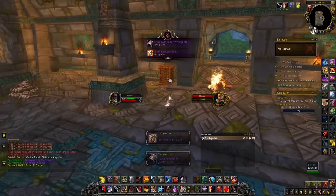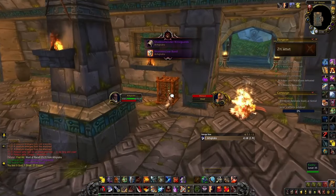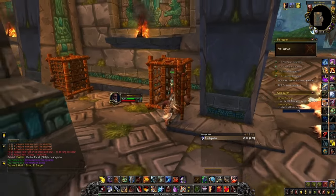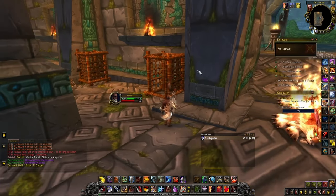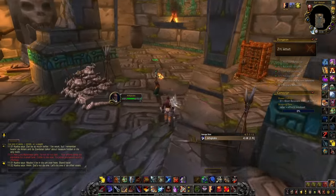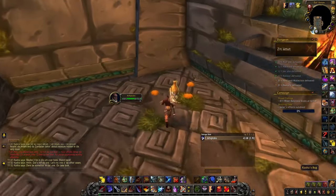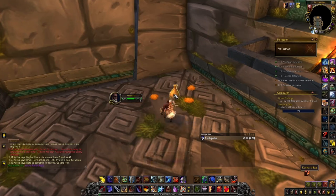When you've killed all four bosses, head to Halazzi and free the prisoner in the cages there. The prisoner will start wrecking the room and destroy all vases, and in the third and final vase you'll find a treasure bag called Kasha's Bag containing the Amani Battle Bear — assuming you've done it within the timer, of course.